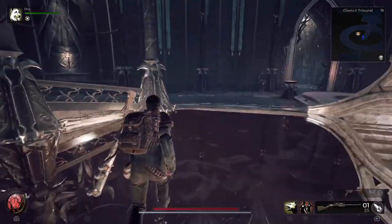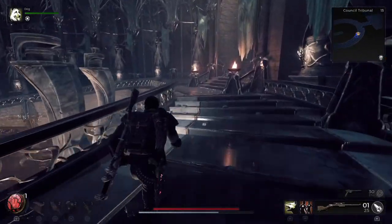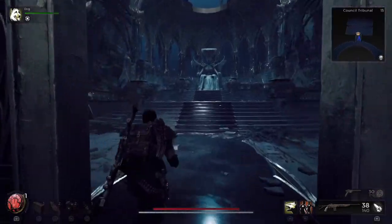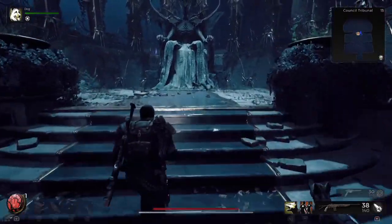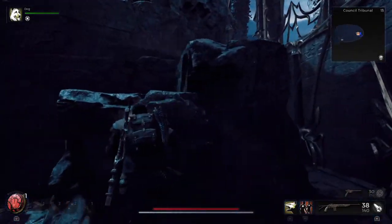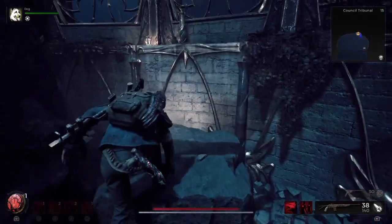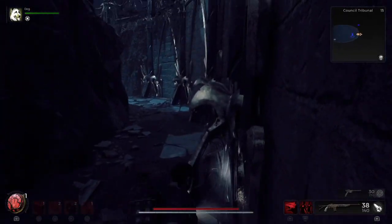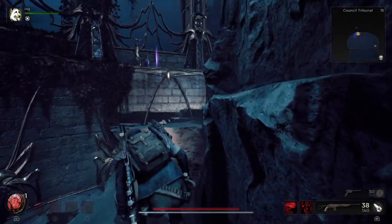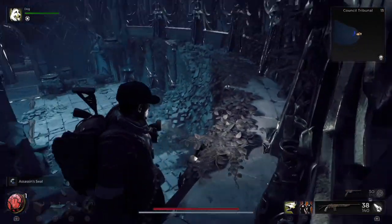After you place the keys in the right slot, the king's chamber is going to open up — remember, we're trying to find which council member aided in putting the king to sleep. When you go into this chamber there are a couple of items to find: there's a chest to the right (you can see it lit up on the mini map). You're also going to want to climb the steps next to the king — go to the left, jump over, and you'll find the assassin's seal ring.